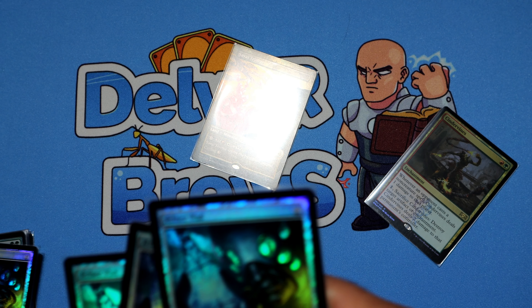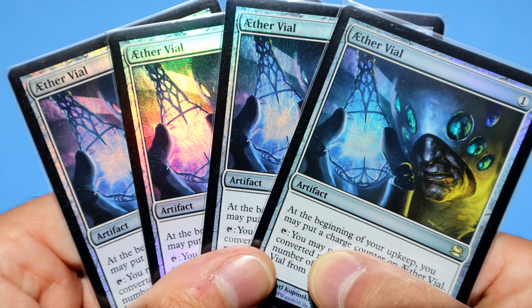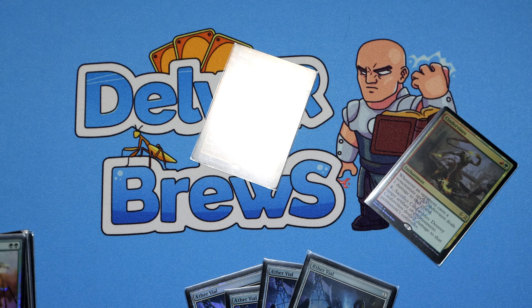Let's see all four of course, and all that blue foiling with a tinge of purple — looks fantastic and shiny, very cool.